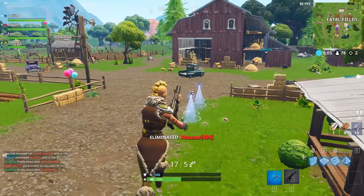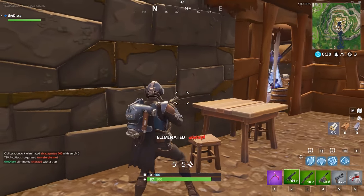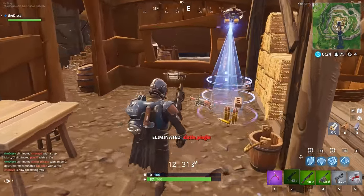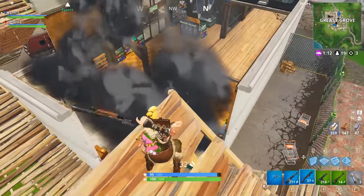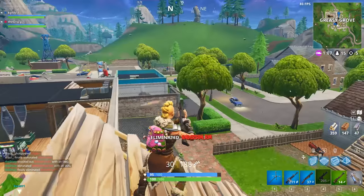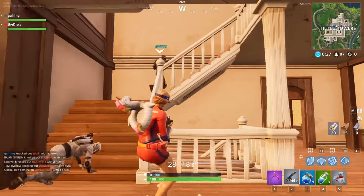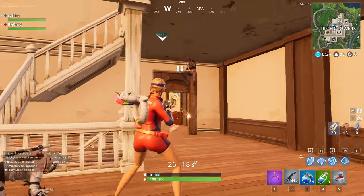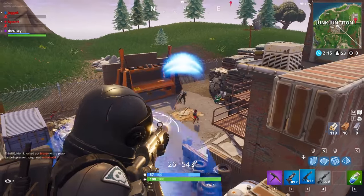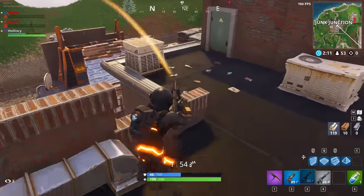A few nicely placed headshots would end an opponent in seconds. The Silenced SMG comes in 3 variants: common, uncommon, and rare, or grey, green, and blue. The SMG plays a significant role in today's game with changes to how the shotgun works. You can no longer quick swap between shotguns, so players have changed their playstyle to swap to a secondary weapon. The SMG is perfect for this because of its high fire rate and low bullet spread at close range. It also has a quick reload speed so you can get back into the fight very quickly.